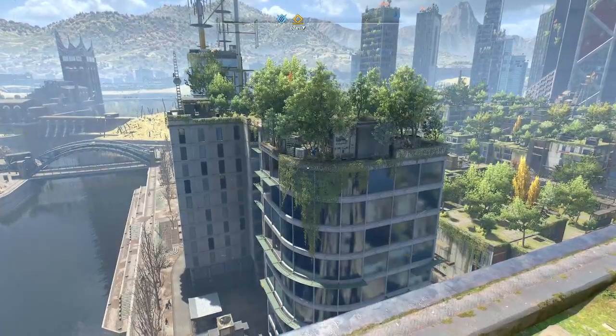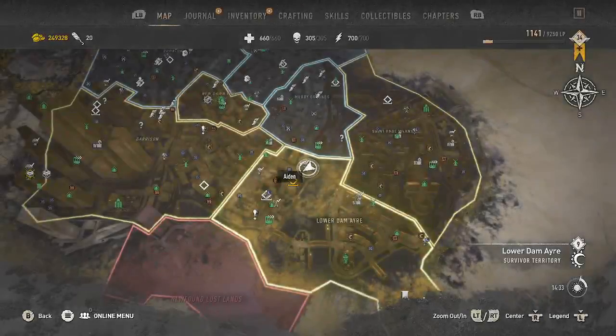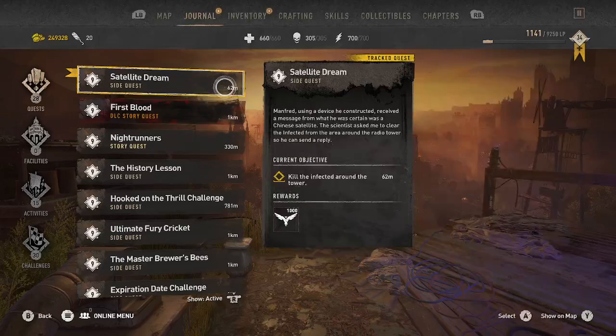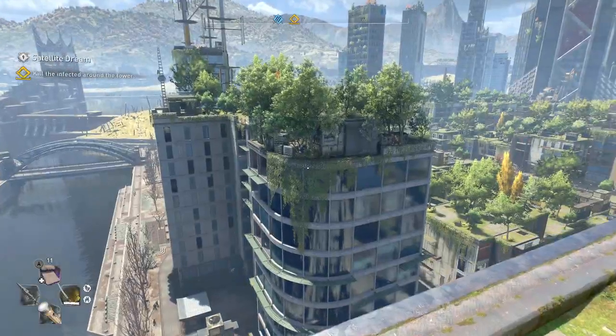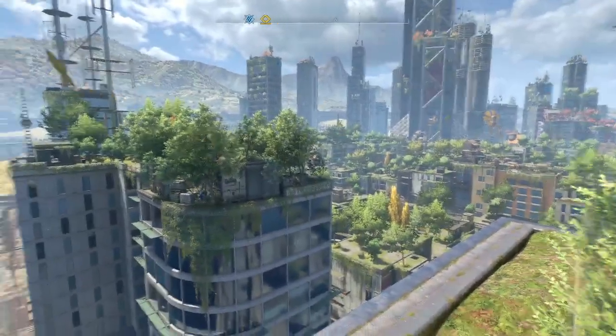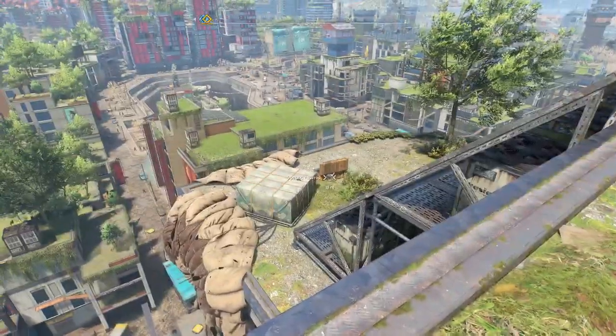Welcome to another Dying Light 2 video. We're going to undertake a simple quest — we're going back to an area we've been to many times before. We're going to deal with Satellite Dream; he seems to think he's hearing some voices in Chinese or some other foreign language, and he wants to get to the tower and try to fix it. To do that, we first need to kill the infected around the tower.